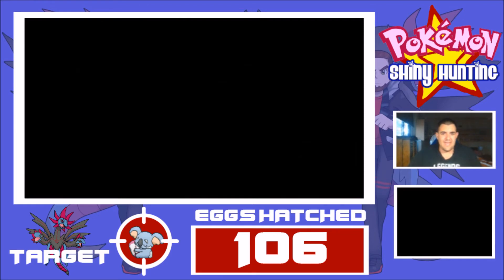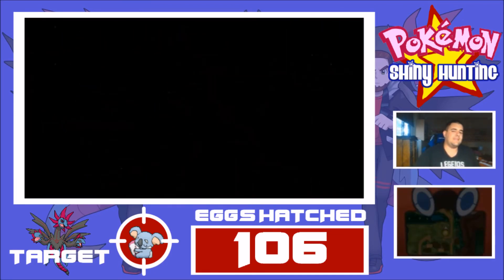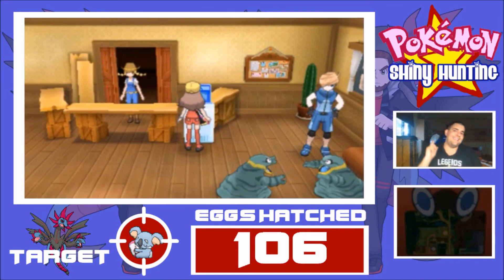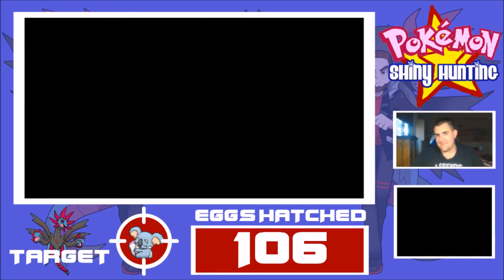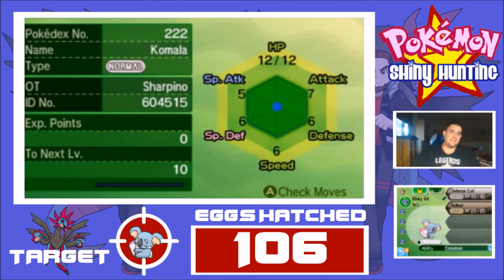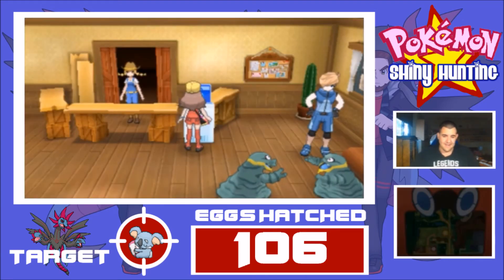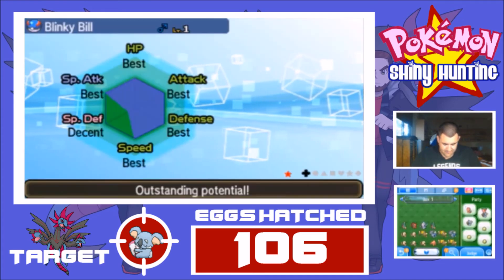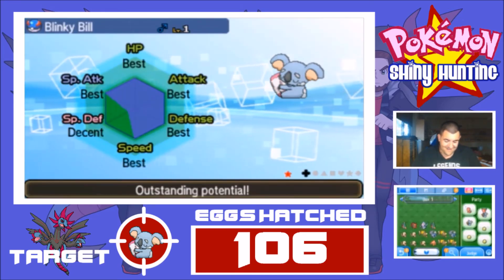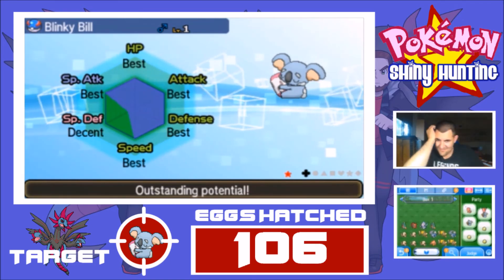So let's go ahead and have a look at this Shiny koala. We'll put it in the PC and get the judge to take a look at it. That will be Shiny number 50 for Pokemon Sun and Moon. That is absolutely amazing. I didn't make it care for nature because it does get a lot of good stats. Let me judge it up. So its special defense is the best, the worst. You've got to love how these natures work out.